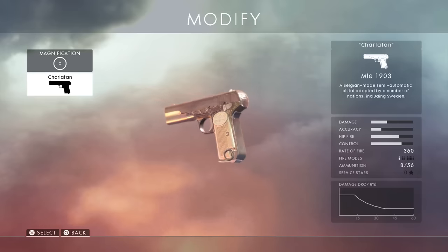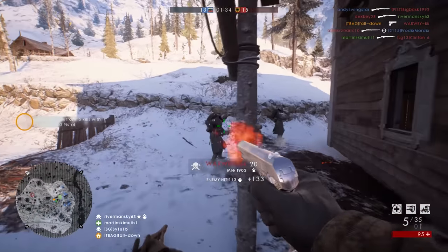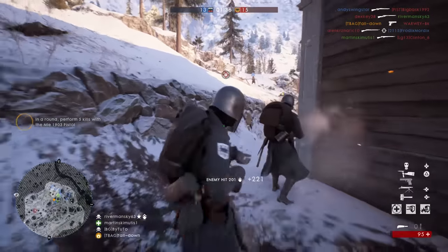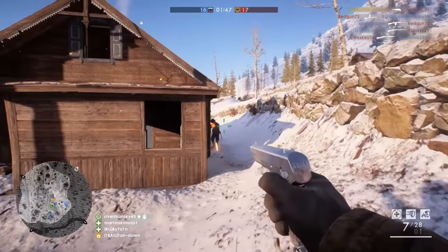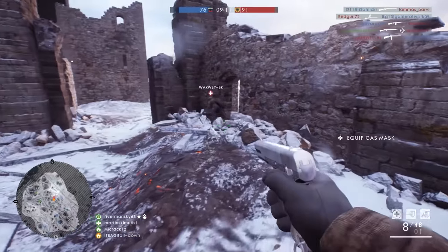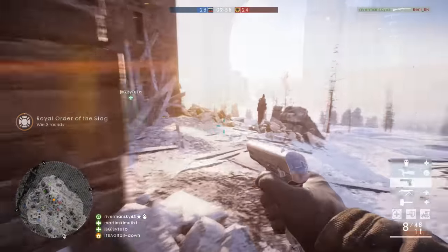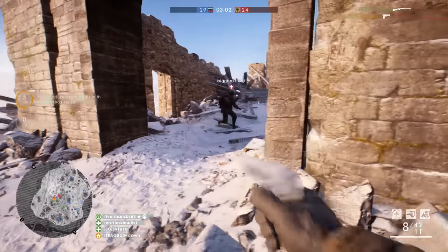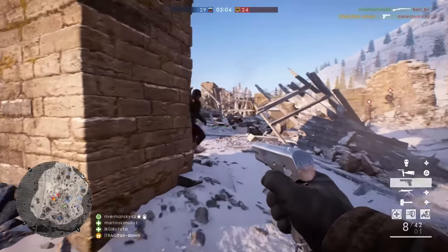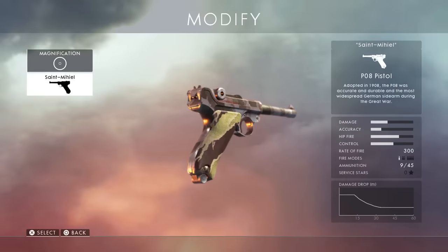Now we're getting to actual good pistols. The MLE 1903 is next. It's pretty average — decent rate of fire, fast tactical reload, and if your trigger finger is up to par you should have no problems killing people up close. The empty reload is pretty lengthy, so try to keep one round in the chamber when reloading. All in all it's a decent sidearm, but you'd be surprised how many better sidearms there are.